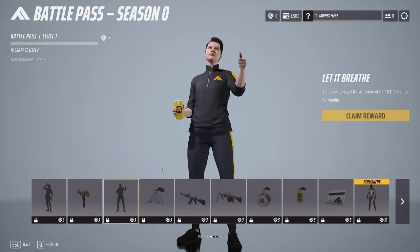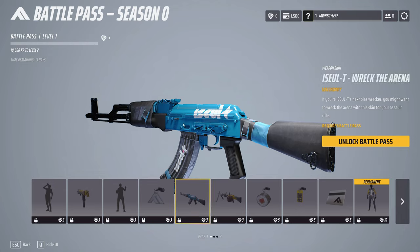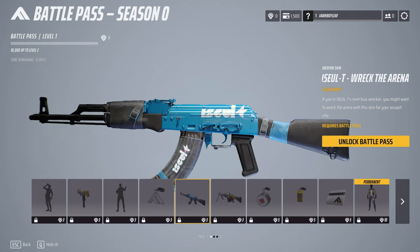This has to be another little emote at the end. And then here we got a weapon charm, which is pretty cool. And here we got an AK variant — a nice baby blue AK variant.